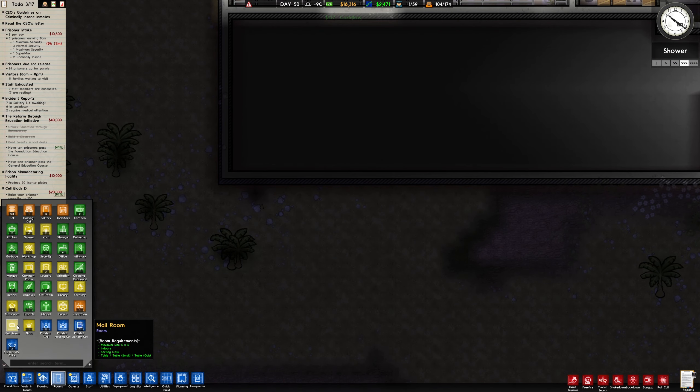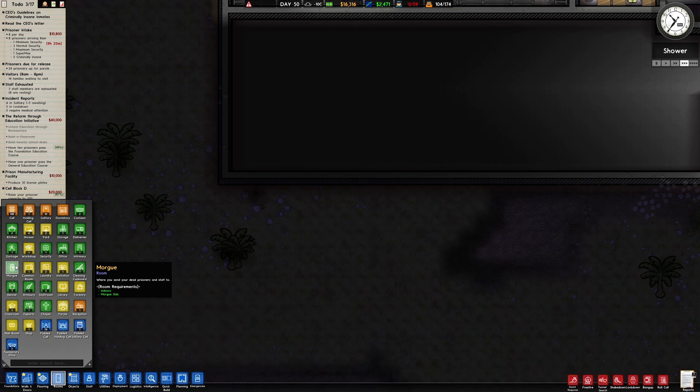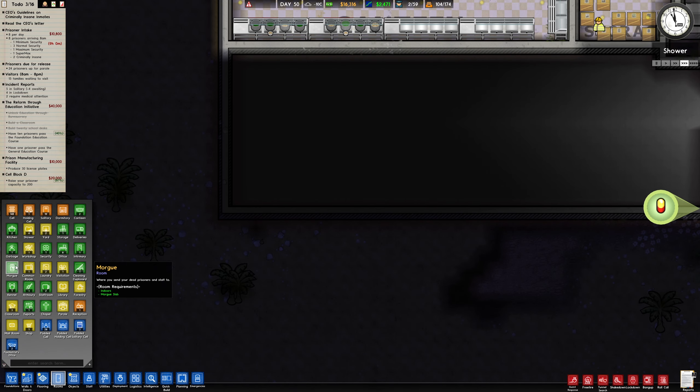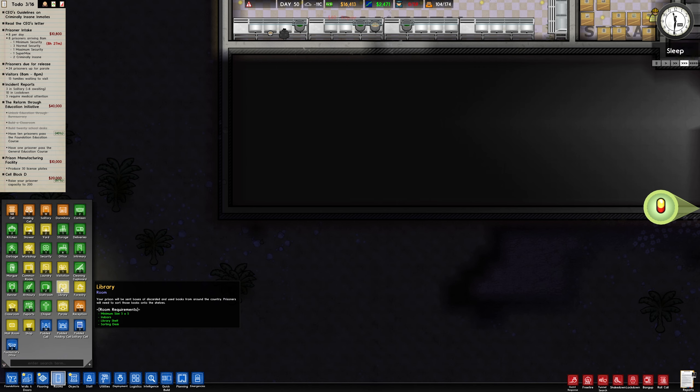So what was it going to be? Let's get a couple of these rooms sorted. A chapel - what size? Six by six. A morgue. Does that need to be indoors? It does need to be indoors. I can imagine it's getting quite full quite quickly. Your prisoners will be sent boxes of discarded unused books from around the country.